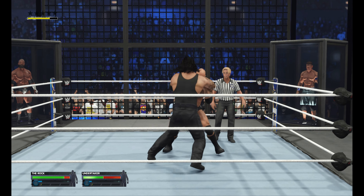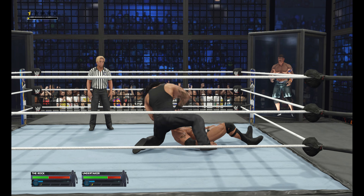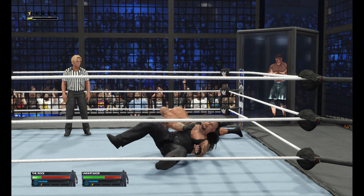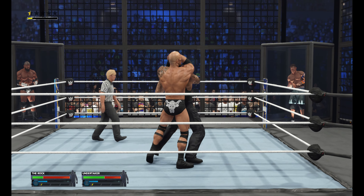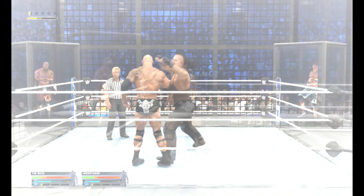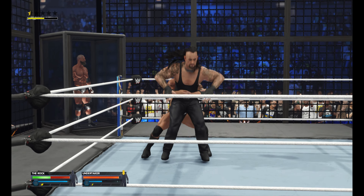Had that move from The Rock scouted. Big back body drop! You see the height on that? Just punched him right in the mouth — right to the face! My God! The Rock with a great counter. Sleeper hold cinched in deep, and he breaks out of the sleeper. Face first into the turnbuckle — he's taking some good hits. The Rock is already electrifying the WWE Universe in this one.